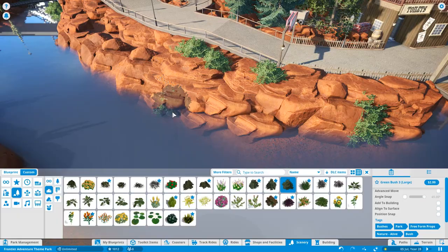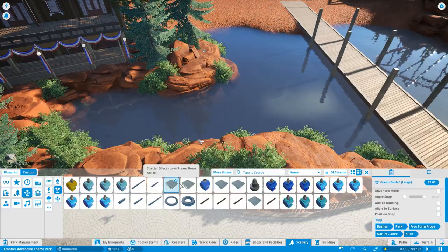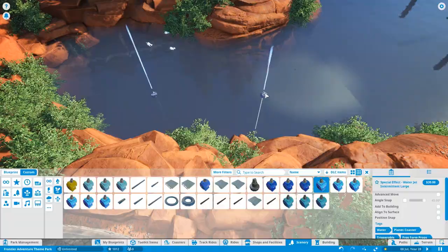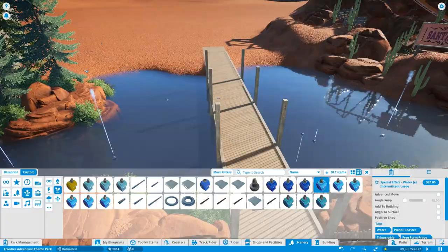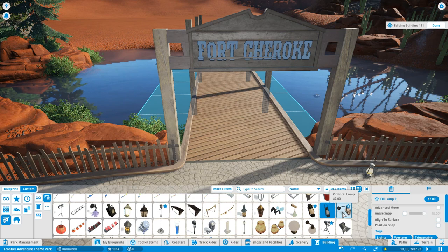Then we'll go and build the finale coaster for this park, which is going to be another thrill ride — I'm going to keep you hanging on what it'll be for now. I have kind of teased this one in the past on social media because I actually built a dummy of this ride on a plain piece of land to work out what I wanted to do. This series was originally going to come out last year, and I shared that dummy on social media, so the finale coaster is already planned out.